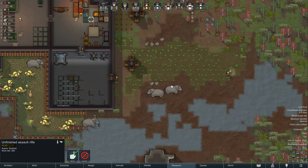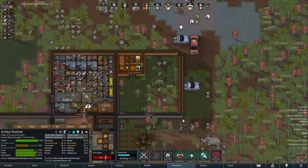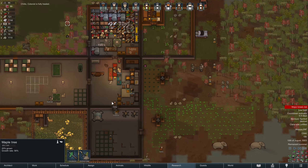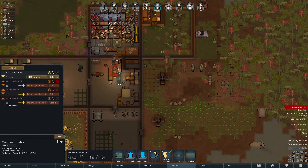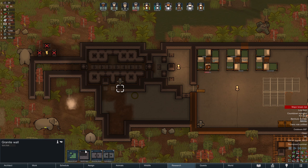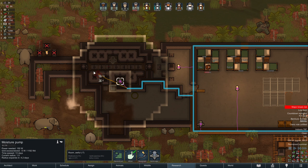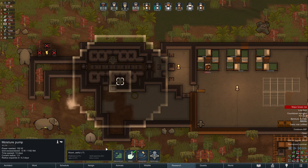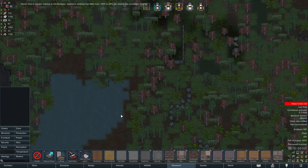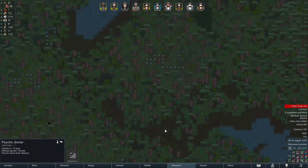It looks like we've got some planting going on, which is good because everybody's going to starve if we don't. We're finally smelting some of this garbage and we just drastically increased the amount of elephants we have, so my guess is we're going to have to plant more food. We have successfully converted him — let's set him to recruit. I am thinking we also need to make some shells — can we make EMP grenades? Good, we're actually researching this because that's what I need to make. Another mech cluster — psychic droner.